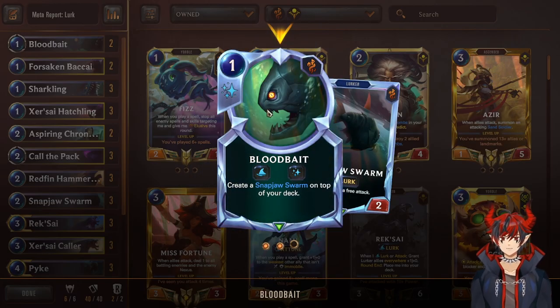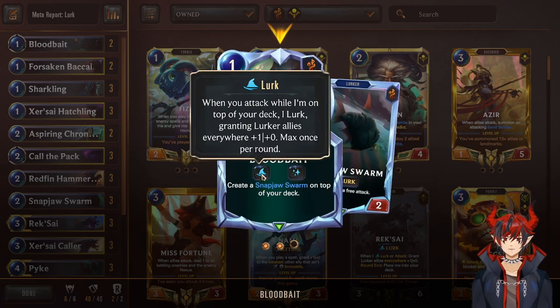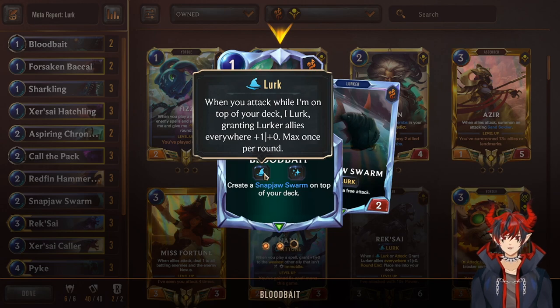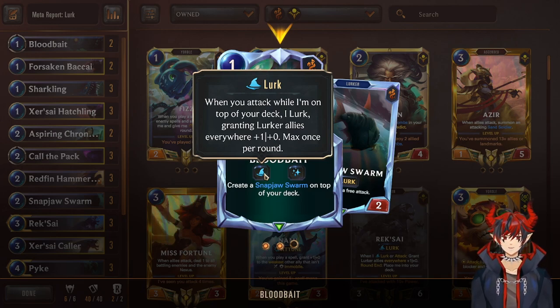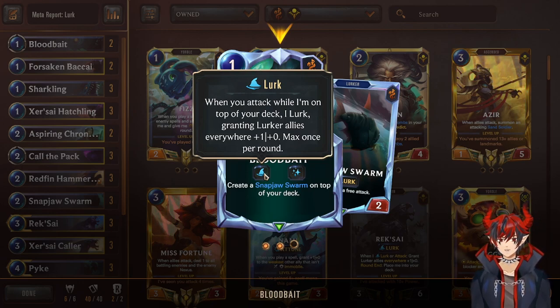We start with Blood Bait, which is a one-mana Lurk spell that creates a Snapjaw Swarm on top of your deck. Lurk as a keyword works like this: when you attack with anything, as long as you have a lurker ally on top of the deck, all lurk allies everywhere get plus one attack. This scales throughout the game, so you'll get units that start as one-twos and scale up into seven attack, letting you drop a one-mana seven-two in the mid and late game.